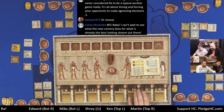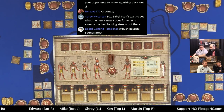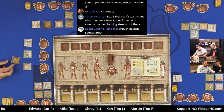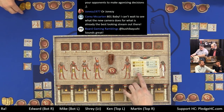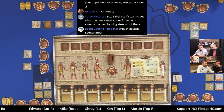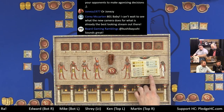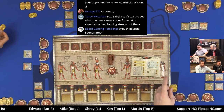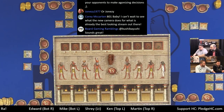Edward considers using his god tile to grab a specific tile but decides just to draw instead. More buildings and monuments come out. Shrey wins a sieve for eleven by swapping his god tile. A disaster tile — civilization disaster — appears, wiping civilization tiles if taken. Nobody bids on the disaster-heavy lot. Another Ra drawn — flood tile is in the lot which would activate Nile tiles. Martin wins a lot for three, getting a Nile tile and a pharaoh. More floods and Ra tiles continue.